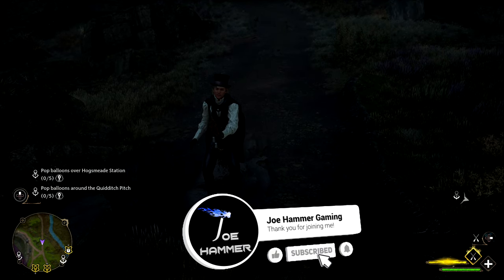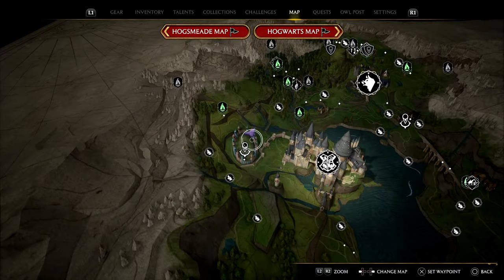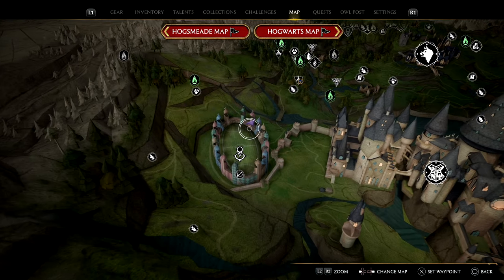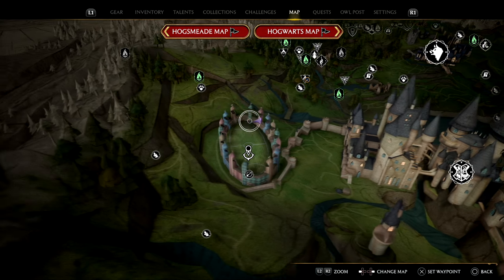I'm going to show you how you can find yourself some Ashwinder eggs. Bringing up the map, the best place to begin, especially if you want quite a few, is going to be quite close to the Quidditch Stadium. And as you can see, we're just on the northern end where the path is.